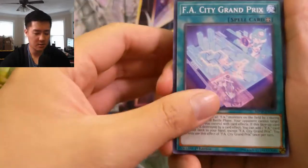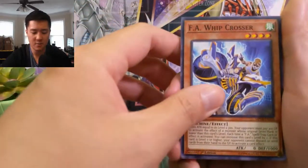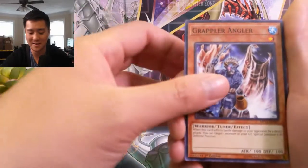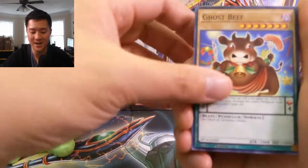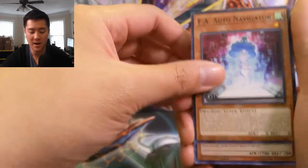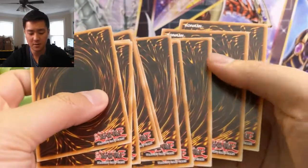At least definitely the Jaden Yuki one. I like how there's just a lot of cards — after a while doing like a lot of duel power sets with only five cards per pack, this is refreshing, especially when a lot of cards I'm not familiar with. Ghost beef — funny. Amazon Spy, FA Auto Navigator.